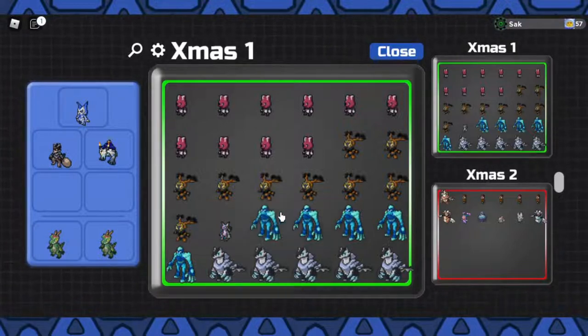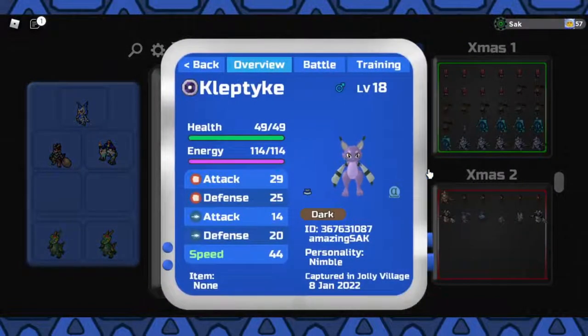We also got a gleam kleptike, as you can see right here. It's pure nimble. I'm not sure if it's the best nature — I think the best nature is pure brawn, but pure nimble is still pretty good.